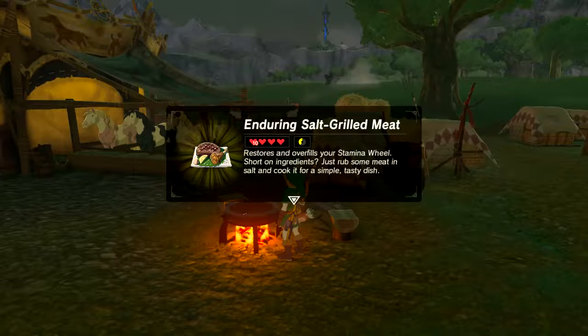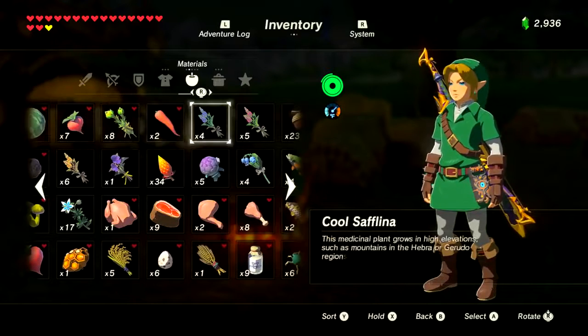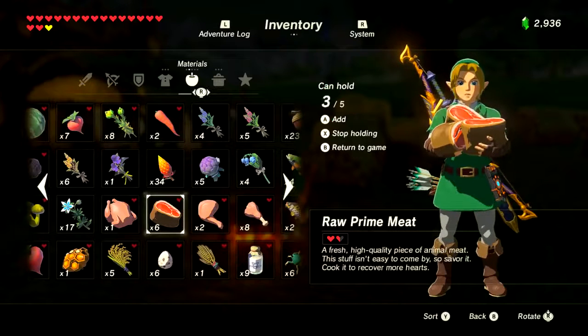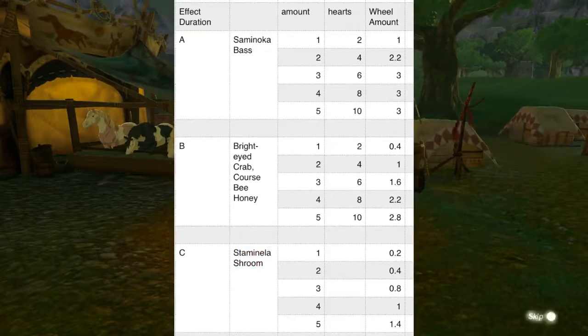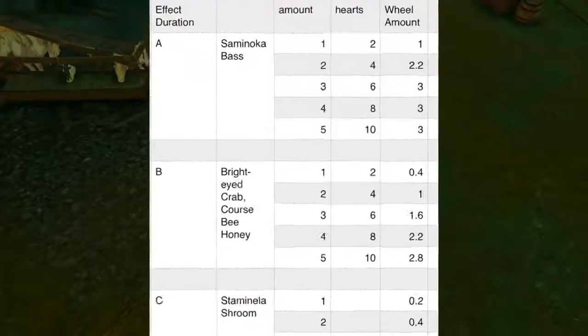Endura carrots can be found behind the great fairy near Kakariko Village. However, you may only want to cook one at a time — each one gives a full restoration of your stamina wheel plus two-fifths extra. Keep in mind you cannot over-replenish your stamina, so you may not want max stamina regeneration.